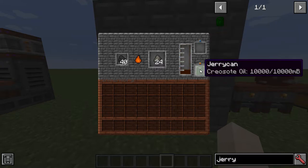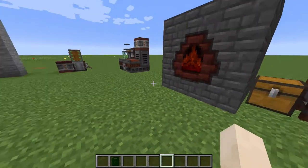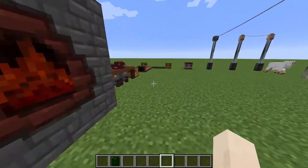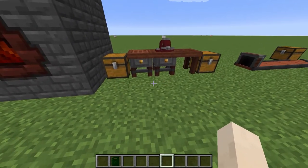I've got a jerry can here and that will fill up with any liquid. Filling stuff up with liquid is useful — for instance, there's a machine over here called the bottler that will actually fill stuff up with liquid. There are also tools that you might actually want to fill up with liquid.